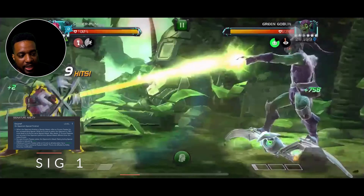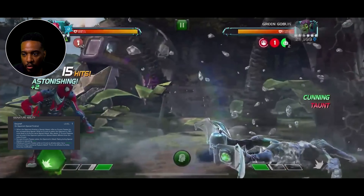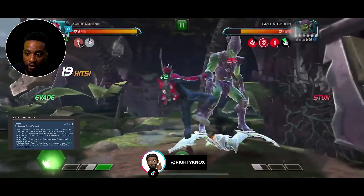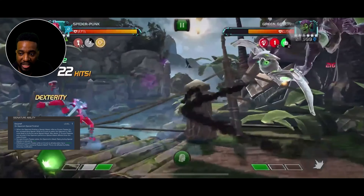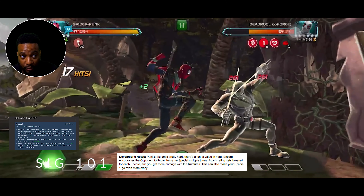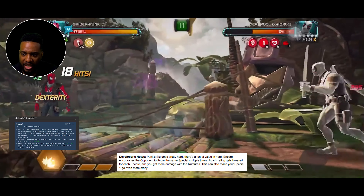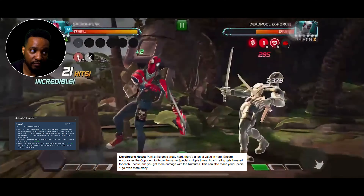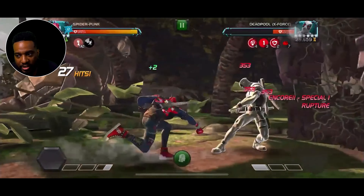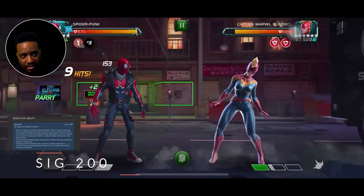Let's talk about his awakened ability. When the opponent finishes a special attack, inflict an encore passive for the corresponding special — meaning the same special. When the encore is active, the opponent is 70% more likely to throw that same special attack. Max stacks: three encore passives are removed when the opponent performs a special attack different than the active encore. For each encore passive active, the opponent's attack rating during special attacks is reduced by 24% — so that's well over 70% reduction if you got all three encore passives. Inflicting an encore passive when the encore is already active has a 100% chance to inflict a personal rupture debuff, and this is not affected by ability accuracy modification.